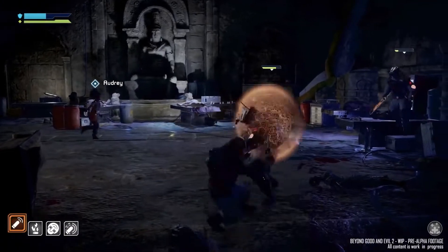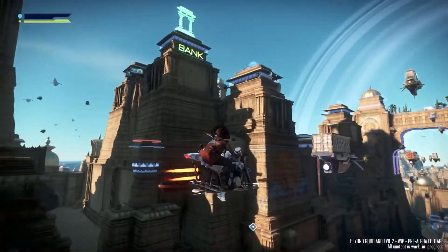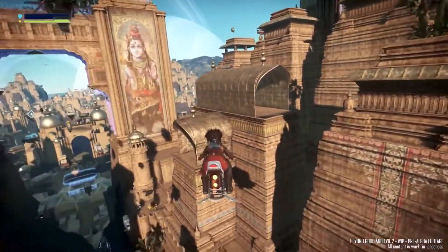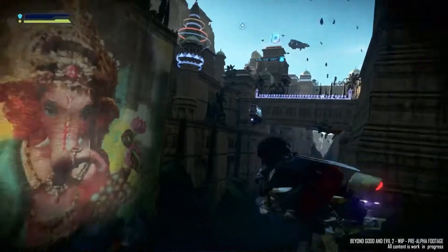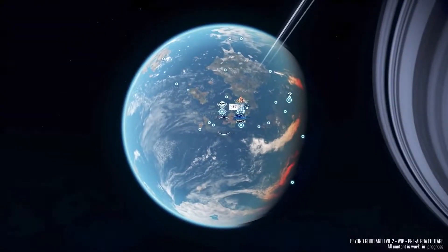You won't be tethered together — if you want to wander off and explore while another player does their own thing, you're free to do so. Welcome to Ganesha City, a dense, vertically built metropolis where the rich live at the top and the poor huddle in shanty towns built into the sides of the city's foundations. It's sprawling and richly detailed, and it's just one small corner of a moon called Soma — itself just a small piece of Beyond Good and Evil 2's gigantic open world.